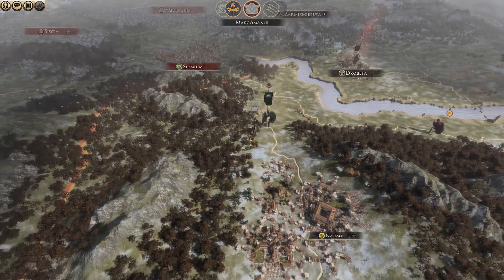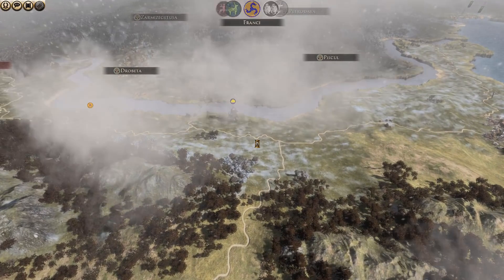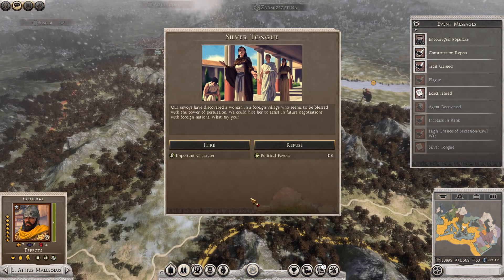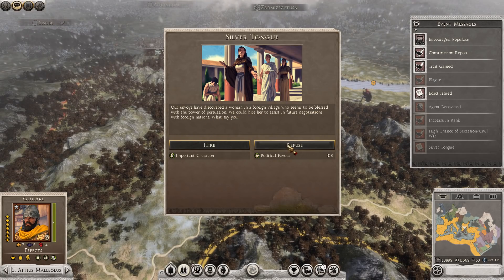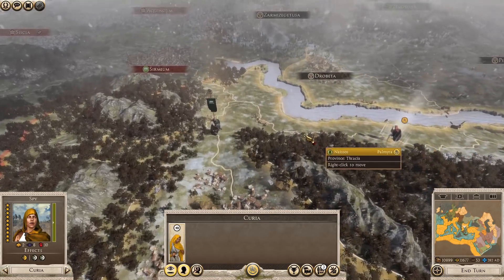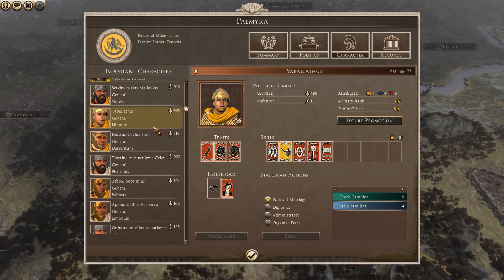That army is taking advantage of the opening I gave them — which is actually pretty smart, because they're going to be able to hit Mediolanum. Plague in Naisos — our spy returned to duty. High chance of secession and civil war in Palmyra. Silver tongue — our envoys have discovered a woman in a foreign village who seems blessed with the power of persuasion. We could hire her to assist in future negotiations with foreign nations — let's go ahead and hire her. Female characters are a recent addition to the game.